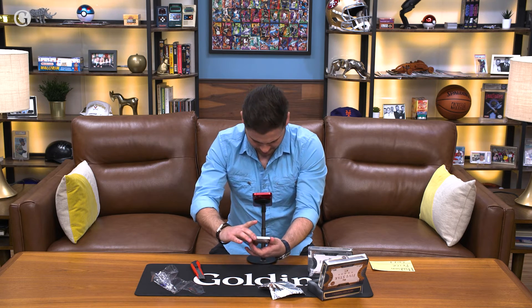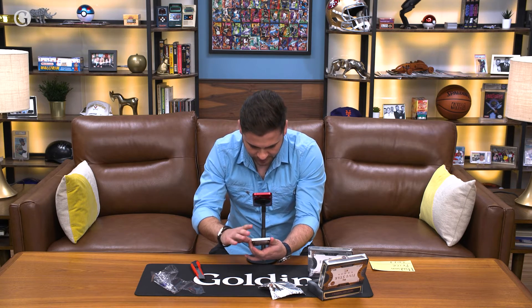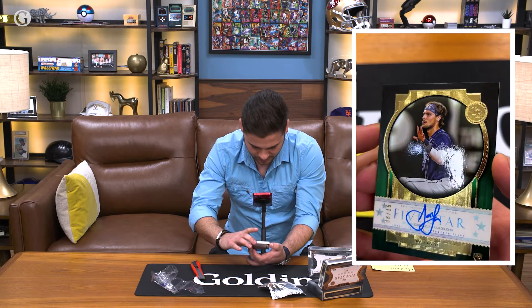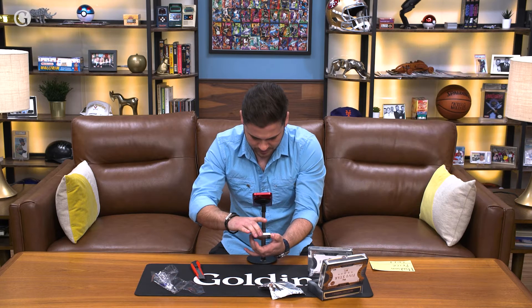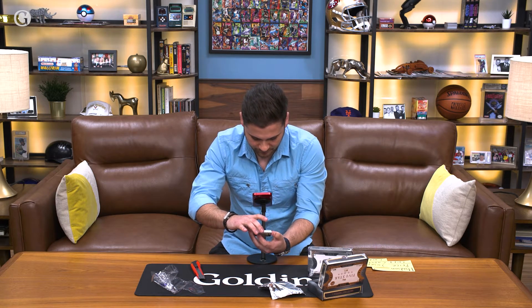Let's see what we've got here — Josh Low, nice on-card auto, number 6 of 15, so this is the emerald. Really nice. I'll zoom in so you can see it clearly. Josh Low for Joseph!